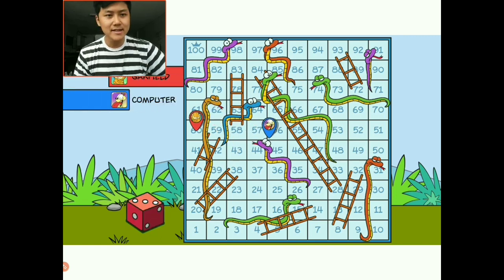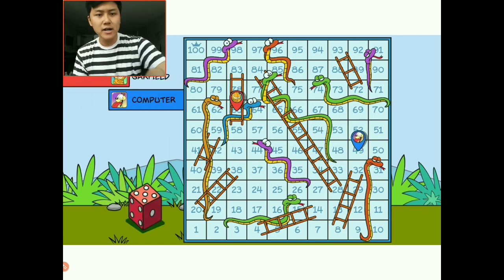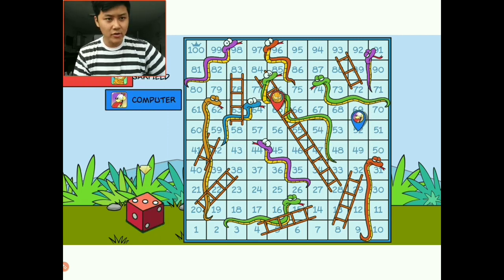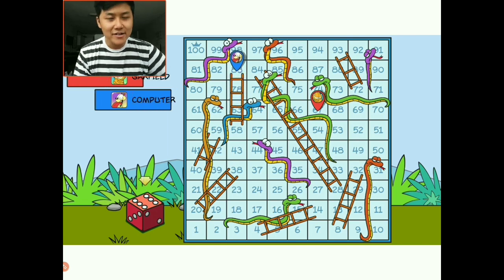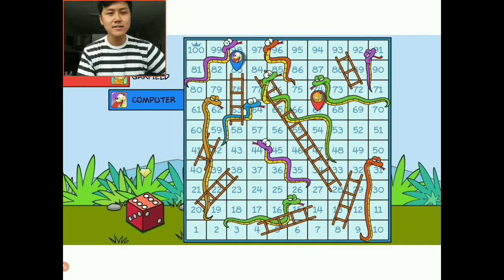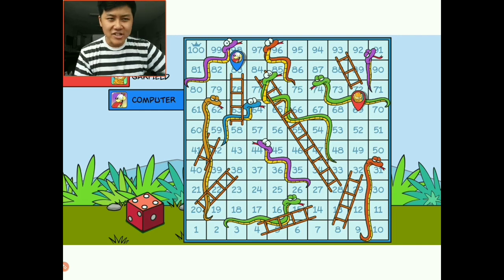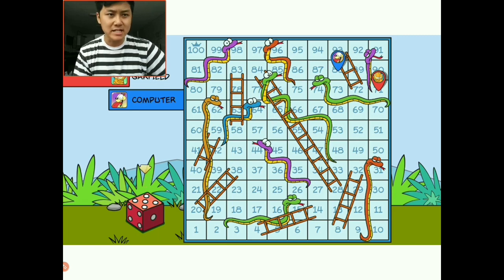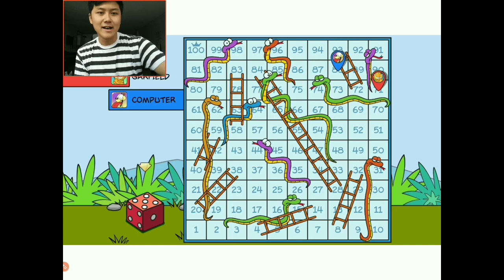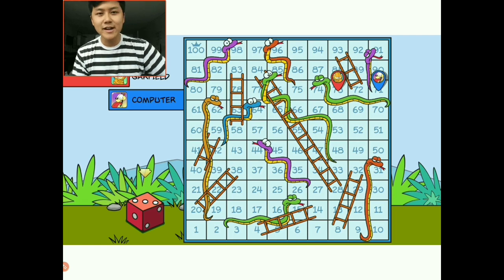Let me see if I can maintain this lead. Odie just got a 3 as well. Got a 2 again, Odie got a 6 — that's a big number — and he landed on a ladder. So he went from space 58 to 83, so he just went ahead of me just like that. Let me see if I can catch up — got a 4, he just landed on a 5. He is very close to 100, he's on space 88, so he's 12 spots away. I should land on a ladder — perfect. Odie just landed on a snake, he landed on space 91, slid down to space 71 — so this is perfect.